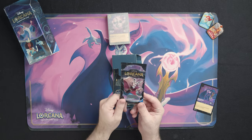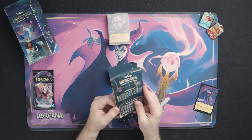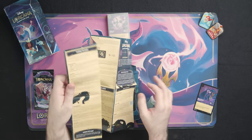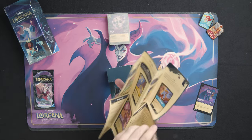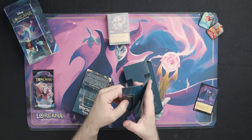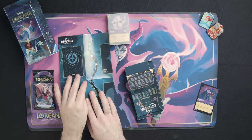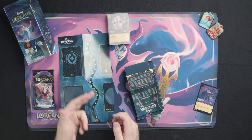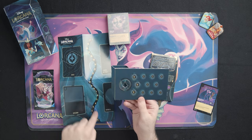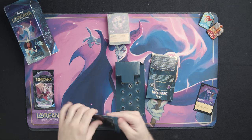First, it comes with a single booster pack which has 12 additional cards inside. We've got the quick start rules, which covers basic information you need on how to play the game — different specifics and beginner stuff for anybody just starting out. There's a play mat specific to Rise of the Floodborn, stylistically different from the first chapter one. It shows you where to put your deck, discard, cards in play, inkwell, and lore. You also get a lore counter and damage counters — so everything you need to get started and play right away.